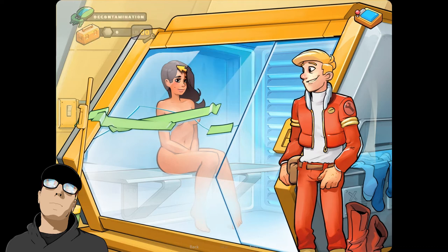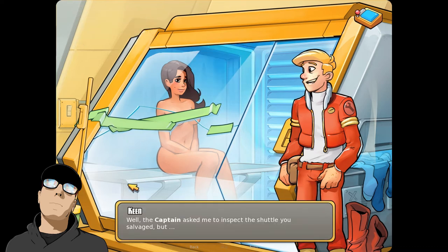We'll ask about the salvage shuttle — that's what we came here for. The captain asked me to inspect the shuttle you salvaged, but do you know where I can find it? Yes, it's in the repair bay. You can take the elevator next to us to get there. Oh, but you'll need a level one clearance to get in there. Even though you're crew, some doors will still be locked for you — it's mostly because of safety regulations, so you need special clearance for those.